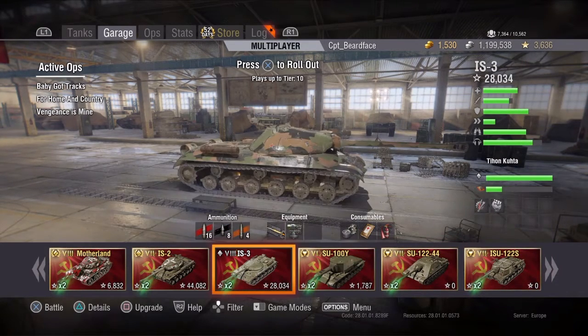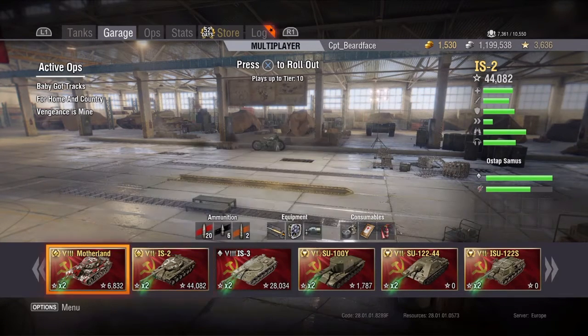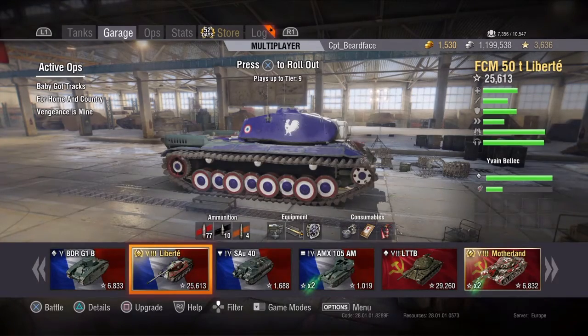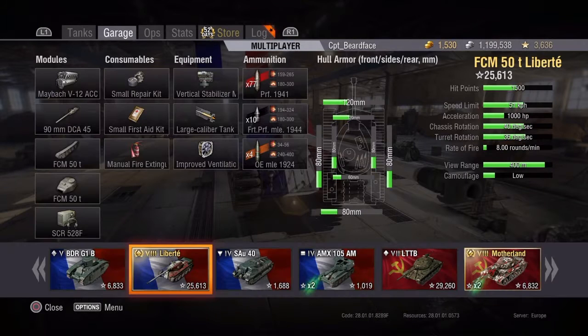Comparing it to the IS-3, that's quite low profile. The IS-2 is quite a big tank, and as you can see this is comparable in size - in fact it's bigger, it is a lot bigger. Armor-wise, you've got 120mm on the front of the hull, 120 on the front of the turret, 80 on the sides of the hull and turret, 80 on the rear of the hull, and only 60 on the rear of the turret.